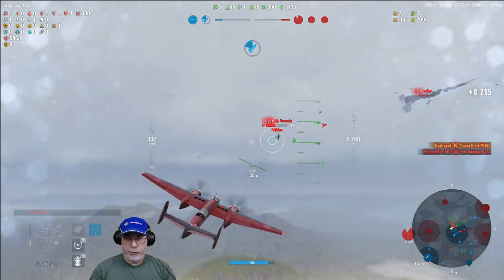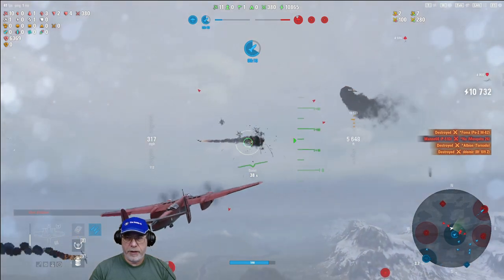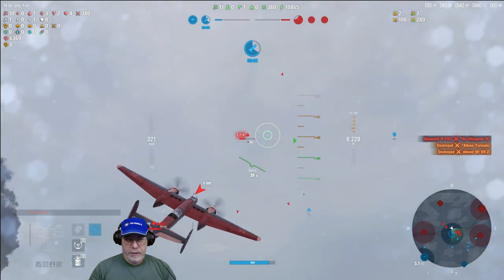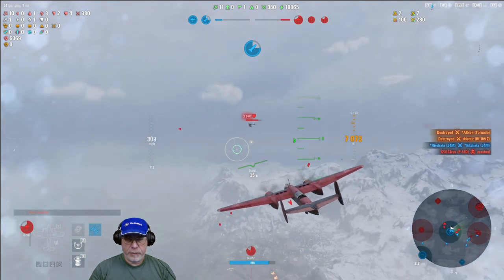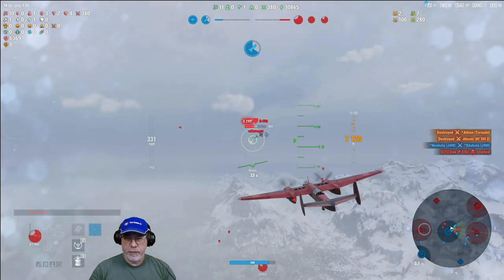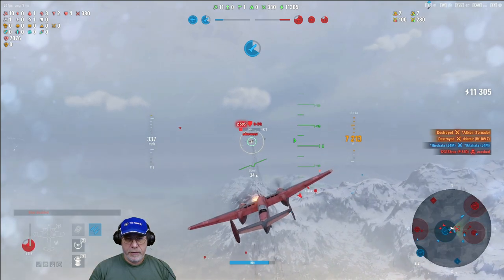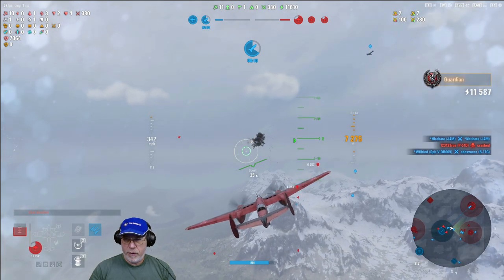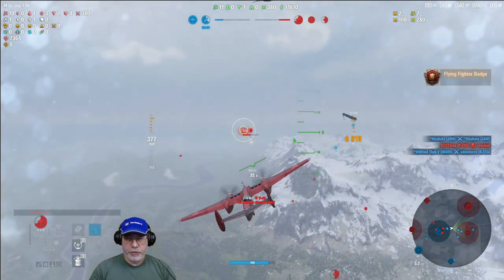I decide to take the Tornado as it will give me more trouble in terms of maneuverability than the Zwilling, but the Zwilling doesn't pay me any attention and I shoot him out of the sky as well. That leaves me free to chase the B-17 again — in about four shots, apart from a few hit points, I've destroyed him. Somebody else gets the kill but I did the majority of the work.